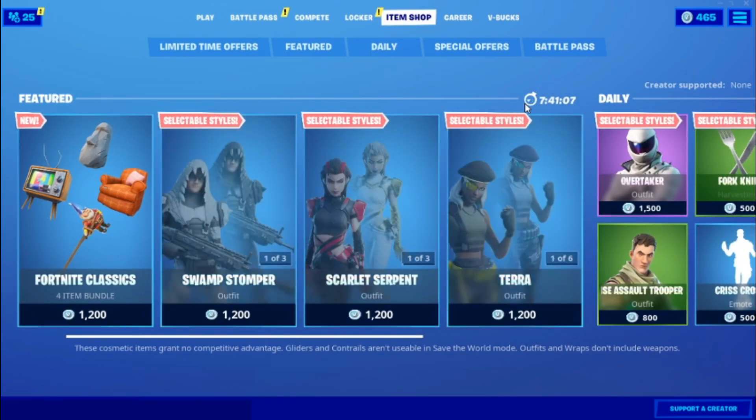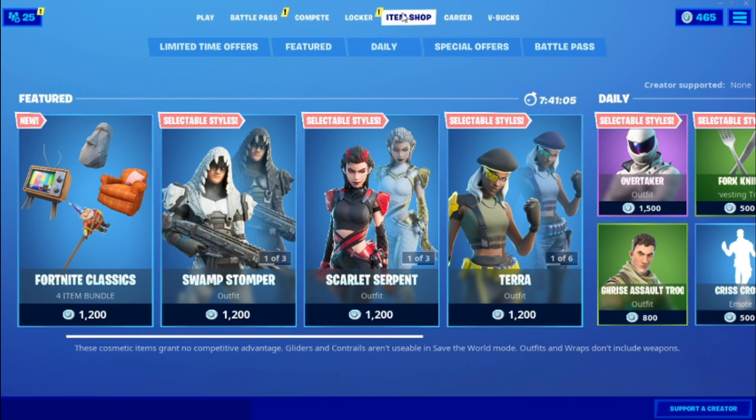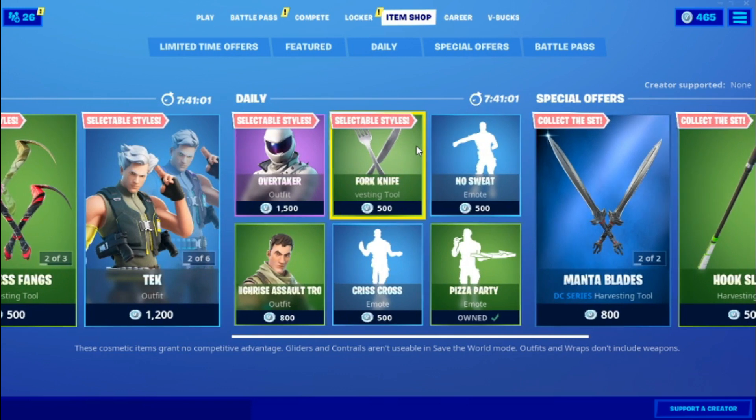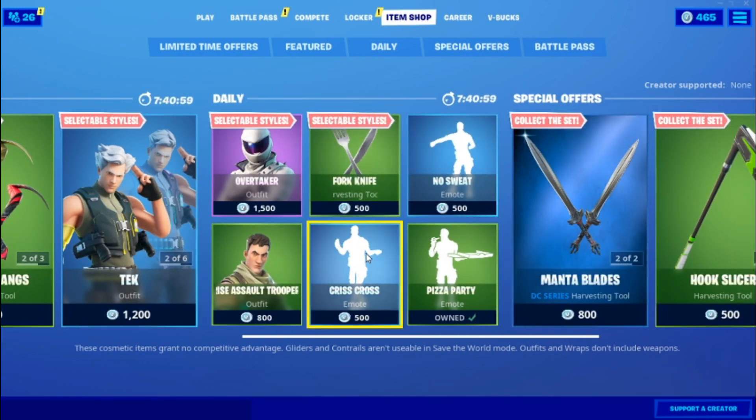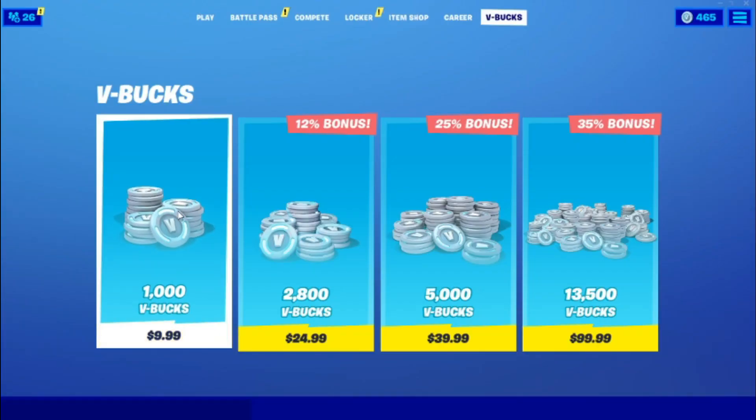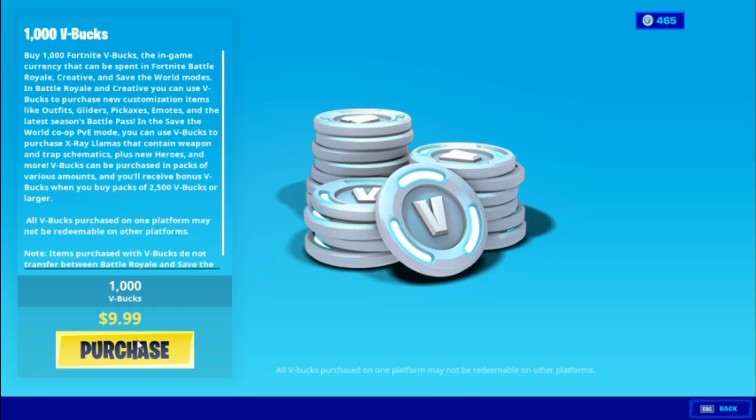In order to get the West Tower emote, all you've got to do is just go into the Item Shop right here and go into an emote that you like. I'm going to go to Crisscross right here. All you've got to do is just press 'Give V-Bucks' on it, go into 1000 V-Bucks, press purchase.